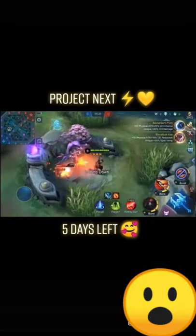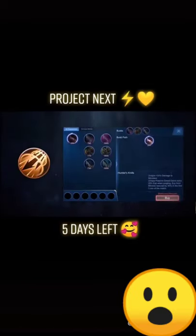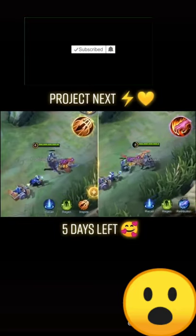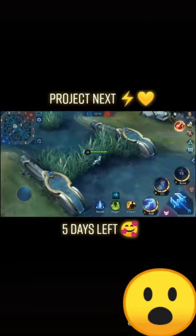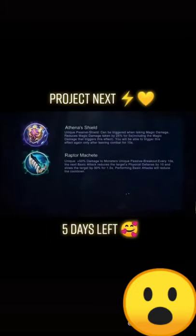Moreover, we have made drastic changes to the jungler position. In the new update, only the player equipped with the battle spell Retribution can purchase jungle items. Once the player has purchased a jungle item, the EXP obtained from minions will be reduced in the first three minutes of the game. We've also made some major changes to the jungle buffs and some of the equipment items — we will leave those for you to find out later.